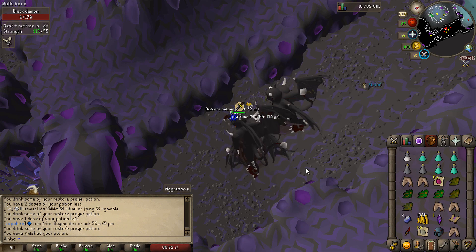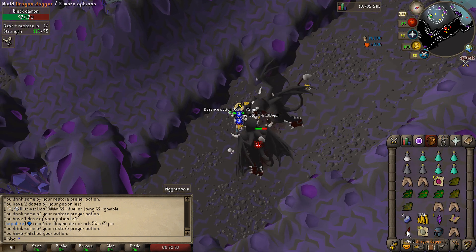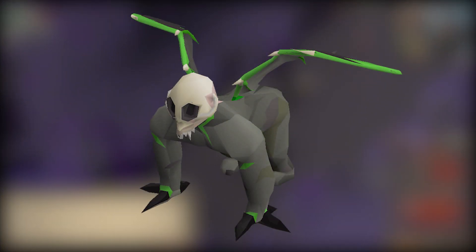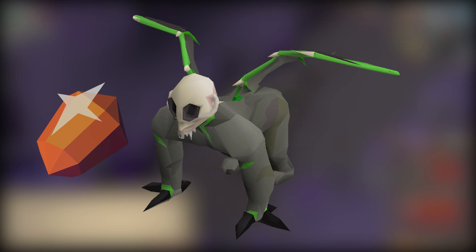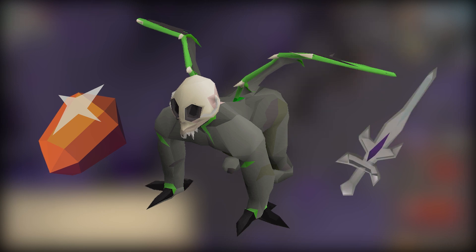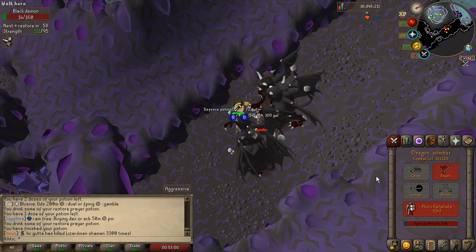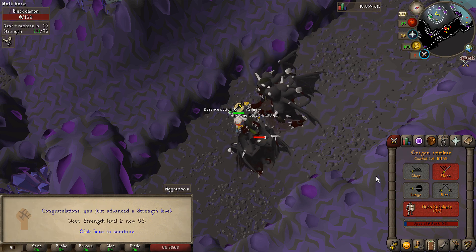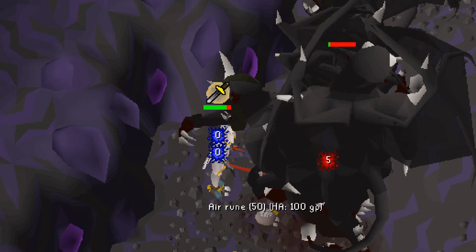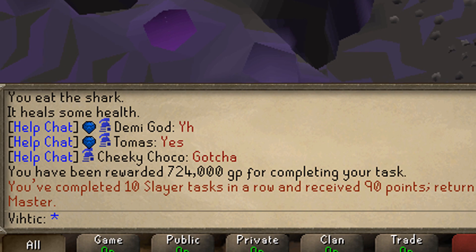Black demons are perfect. We're going to be doing as much slayer as possible in the Catacombs, which ties directly into my first big money making method. The series is called Rags to Riches after all — we gotta get rich. What better place than demonic gorillas? They drop zenytes which make the best-in-slot jewelries, so they'll always be expensive and in high demand. To kill them efficiently an Arclight is going to be really nice — we need to save up 5,000 PVM points to buy the Darklight, then use three ancient shards from Catacombs monsters to turn it into an Arclight.